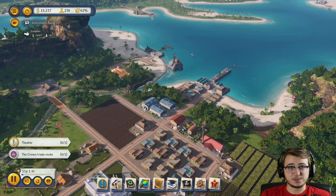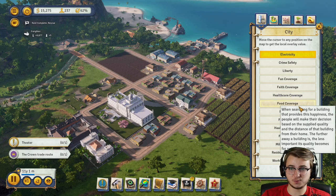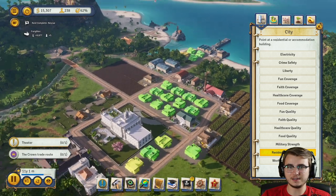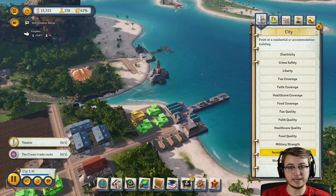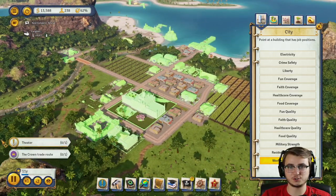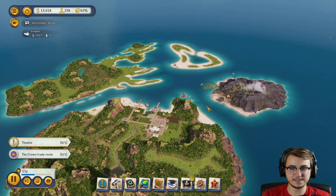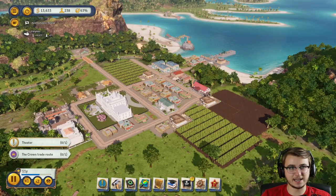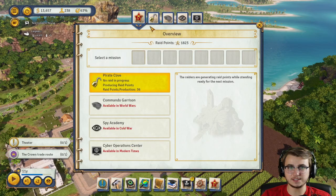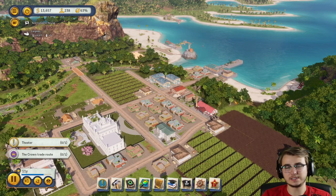We need 10 more immigrants — we need all the people we can get. We have a ton more housing, and I'm utilizing these overlays as well. Residential occupancy, for example, you can see some are lighter in color. We can also look at workforce occupancy, which shows how many jobs we actually have filled around the islands. We completed a rescue, so let's send the pirates out to rescue as many people as we can again. It's really nice to have as many people in town as possible — we're sitting at 237.